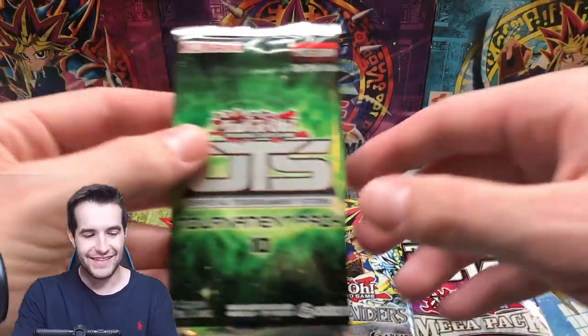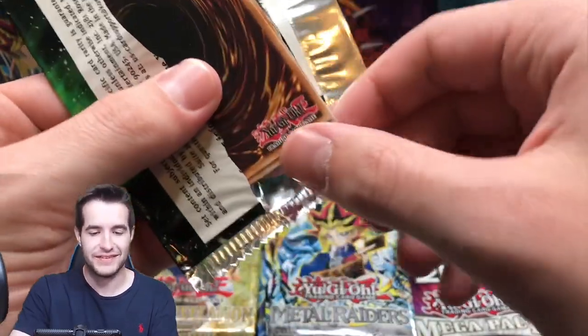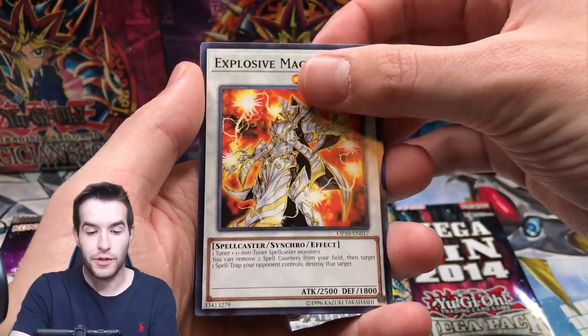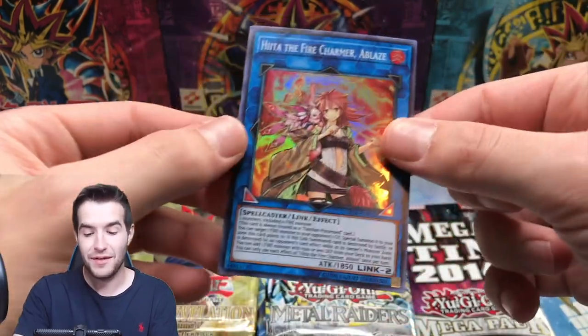OTS-10 - we could pull an ulti out of here, and we will pull an ulti. Here we go. Explosive Magician. Hida the Fire Charmer - that became a Starlight Rare, so that's cool. Let's try this Megatent pack.